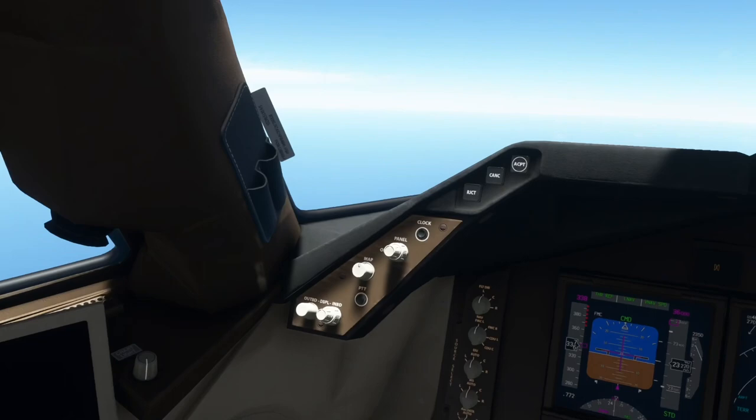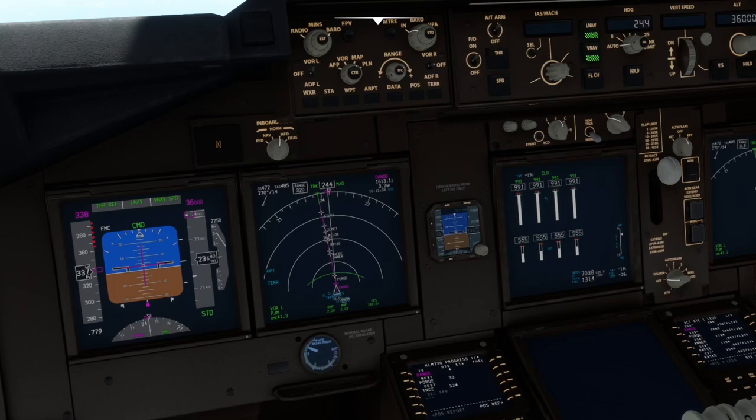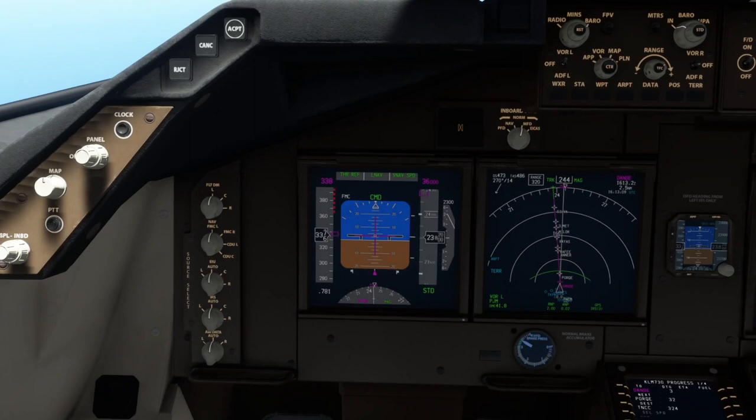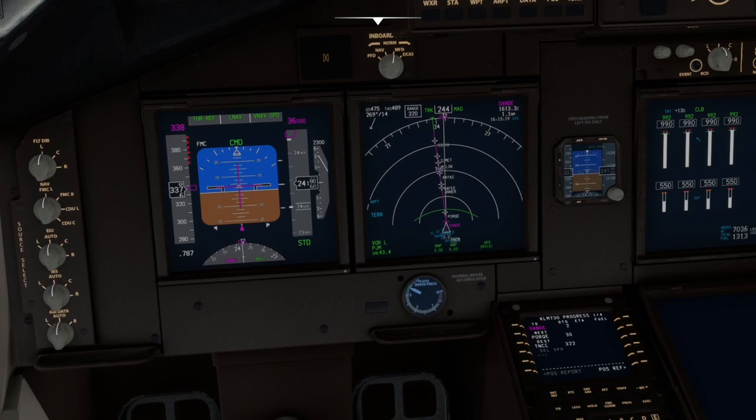Going to the descent page — the descent page doesn't show up yet. That's another bug — you should be able to access the descent page, but I think you actually have to load in an arrival and descent to get it. Another thing: on the progress page, even though I don't have an arrival and approach loaded, we should still get readings for ETA and fuel at each waypoint, but for some reason that doesn't appear until I load in an arrival and approach. There are still quite a few bugs with the overall aircraft.